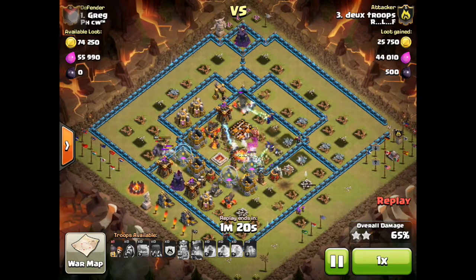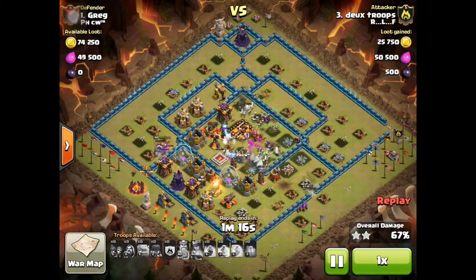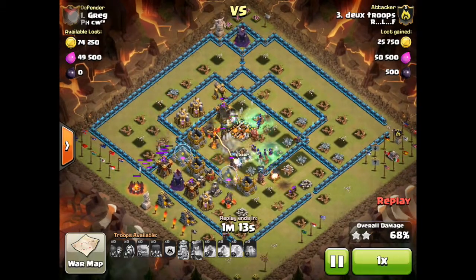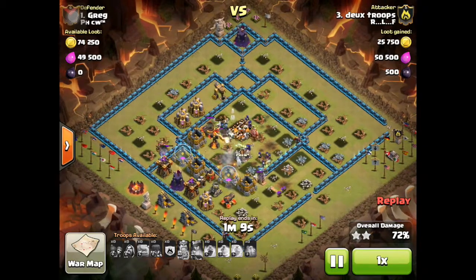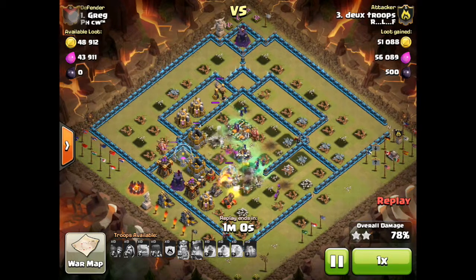He deploys the single wall breaker, which is not really going to help because they have level 11 blue walls. And 74% with a minute left — so this is a very successful raid.